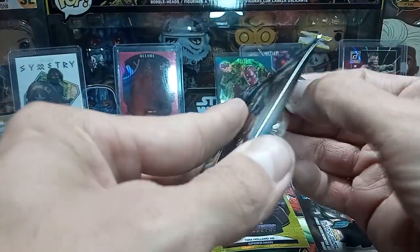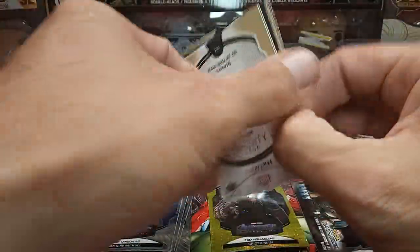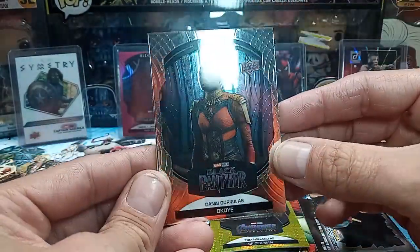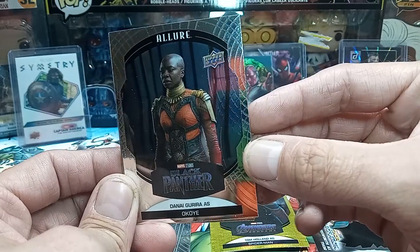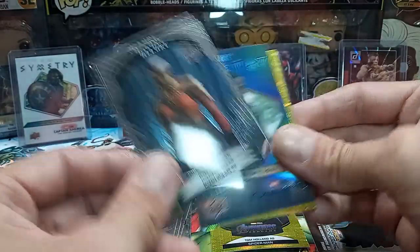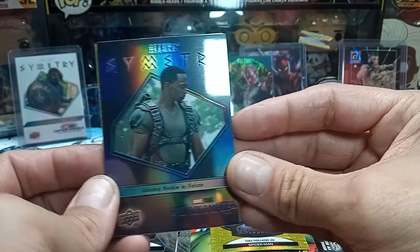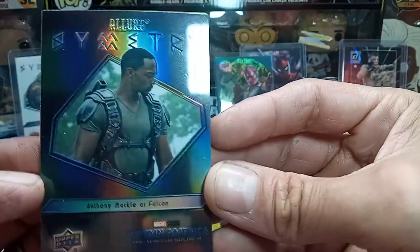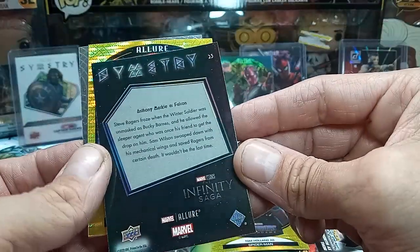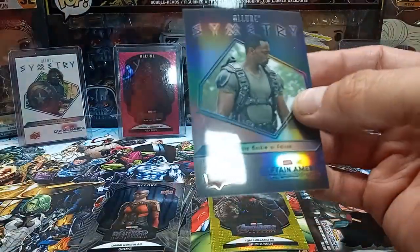Next pack. Black Panther — wasn't a big fan of those. Got a Symmetry here, a Falcon. Not too bad so far, it's turning out to be a nice box. Second nice pull of the box. These are not numbered, but nice cards. Let's leave that one up.